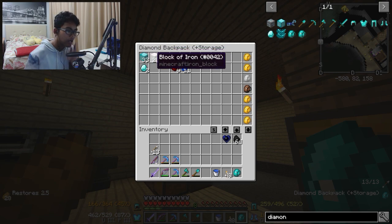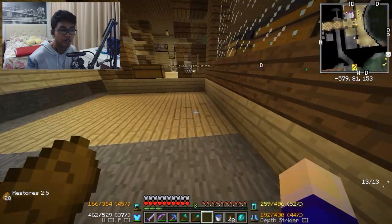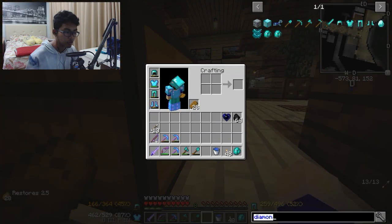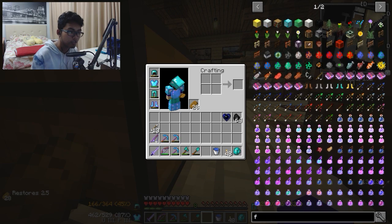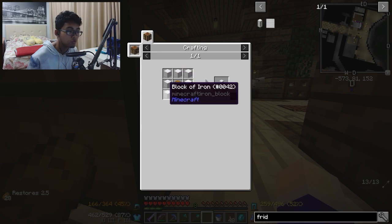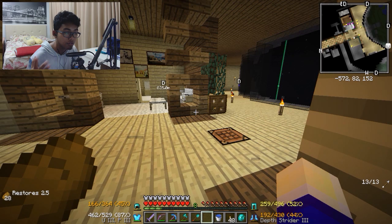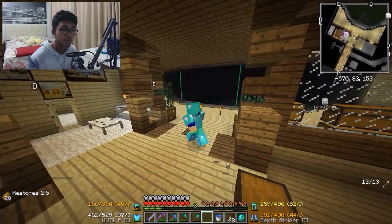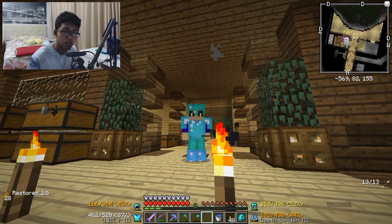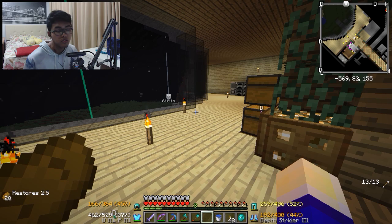Dan ya, karena dapur itu kita butuh banyak iron ya, guys. Kalau kita lihat itu kulkas aja — 7 iron. Emang kulkas di Minecraft bisa apa? Gue juga gak tau. So ya, banyak cincong, langsung aja. Go!